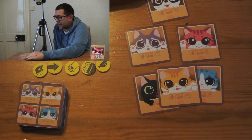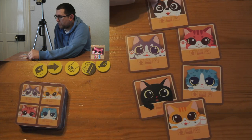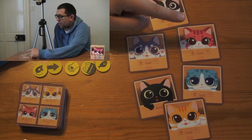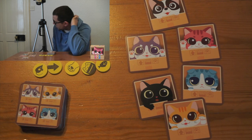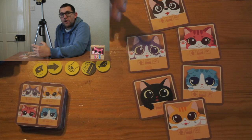The first thing you would do in Catbox is hand out the identities. There are five different colour cats and one dog. If you are one of the cats, your object of the game is to have your colour cat showing.